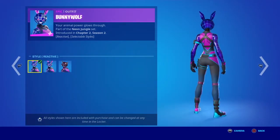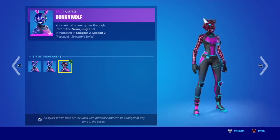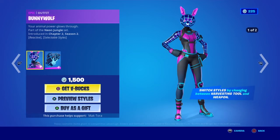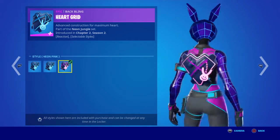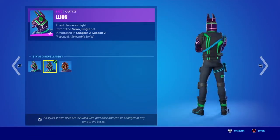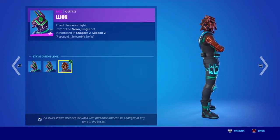We got the Bunny Wolf skin with a reactive or neon bunny style. When you activate the reactivity it turns you into the neon wolf style, but you can also choose only neon bunny or only neon wolf without activating the reactivity in-game. You switch styles mid-game by switching between your harvesting tool and weapon. The Heart Grid back bling comes in neon blue, neon pink, and a reactive style. There's also a neon llama style and neon line style, with a reactive option for reactivity.